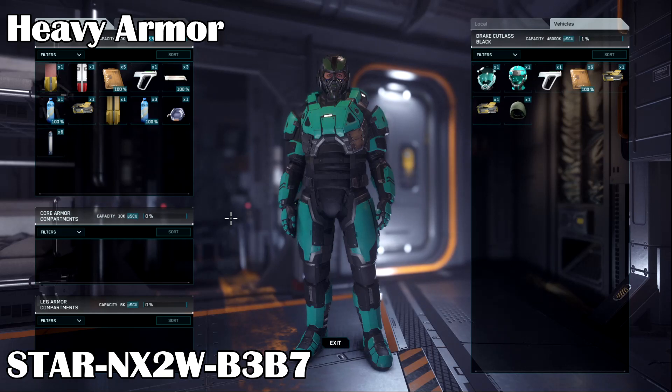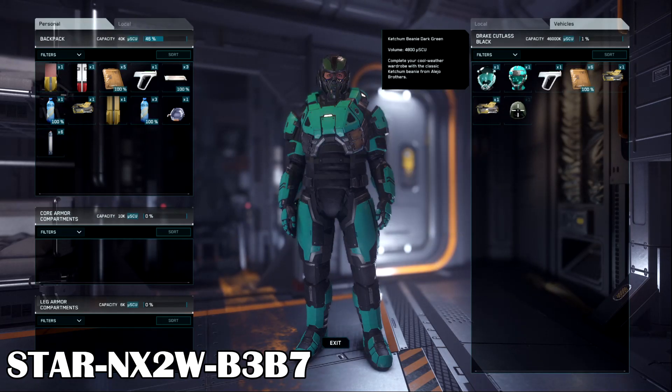Also remember, heavier armor will make your water and food usage increase faster, so try to wear light armor unless you're going into heavy combat. Thirst and hunger persist now, so you can't evade it by logging off. Once you log back on, it'll still show the same status.